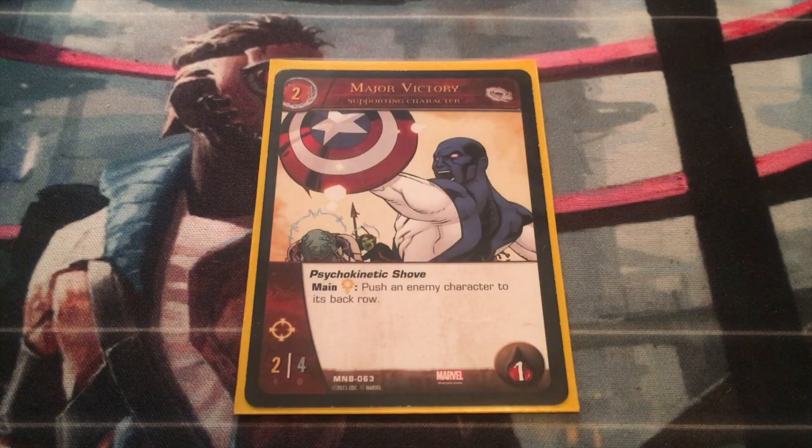This is my Major Victory deck, and there he is — Major Victory. He's got the power Psychokinetic Shove: during the main phase for an Intellect, push an enemy character to its back row. He has range, two attack, four defense, one health, and he's a two-cost character. I gotta say, being a Major Victory fan, this was a disappointing card. The power is okay but it's not going to be used in many decks — it's not very versatile.